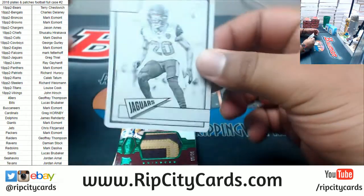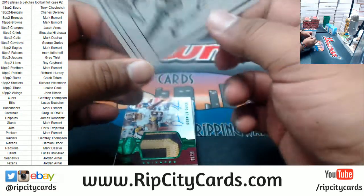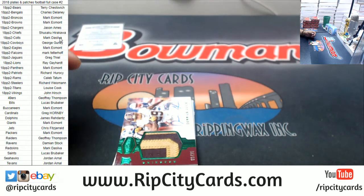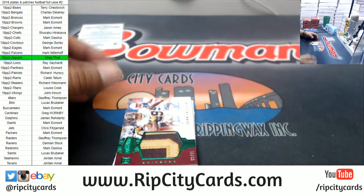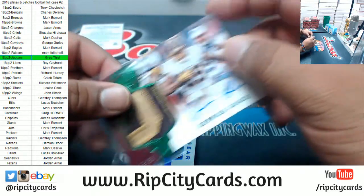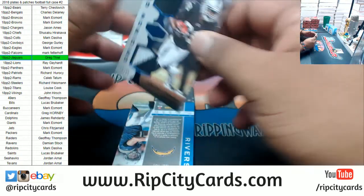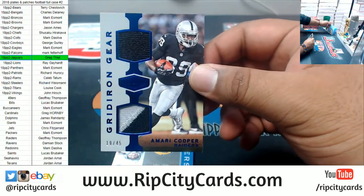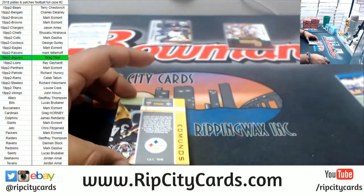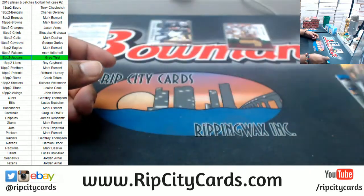Alrighty, good luck everyone. We have Jalen Ramsey of the Jaguars — the Black Plate 1/1 of the Classics. I really like that little detail there, I never noticed that. Pretty cool how they tell you what set it comes out of. We got Darius Geist to 25 — Rookie Patch Auto for the Redskins. We have a Relic for Amari Cooper of the Raiders, numbered to 45. Philip Rivers Chargers to 50. Terrell Edmonds Steelers to 99.